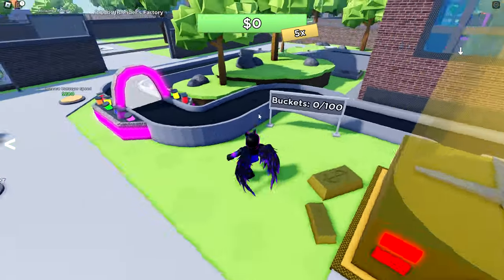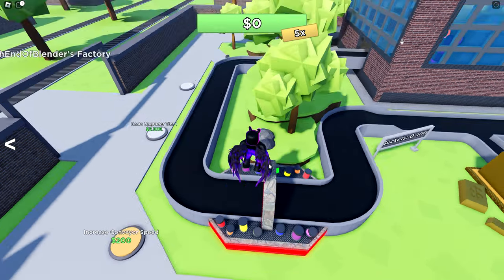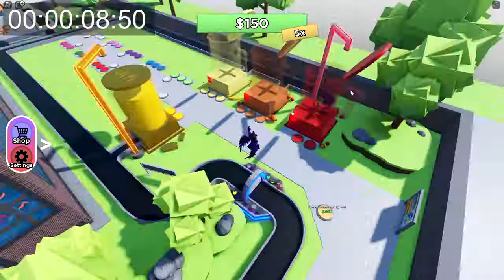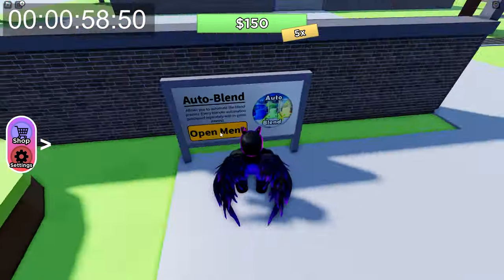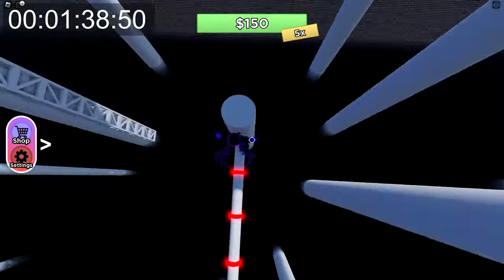Now, to demonstrate how overpowered this strategy is, I'll do a quick playthrough from banana blender to rebirth — once with the first strategy, and once with the second strategy to compare the two. While this time-lapse is playing out, I'll put a stopwatch at the corner of the screen to track the time. And just so the time-lapse isn't boring, I'll talk about a few other key factors to help earn more money, game pass or not.